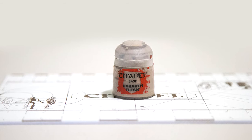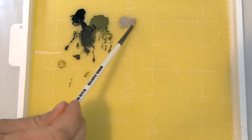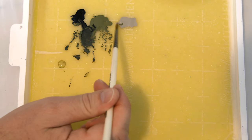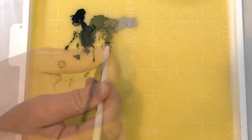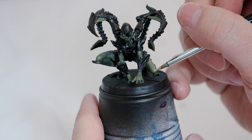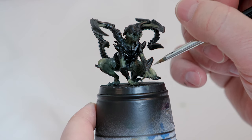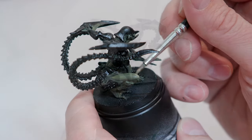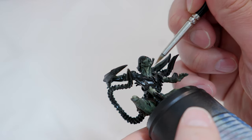Once you're done with the base skin coat, take some Rackarth Flesh and add it to the wet palette right next to the green. Create a shade somewhere between these two colors, mixing them together and adding a little water if needed. We're going to use this to go over a lot of the highlights. Just make sure you don't get it into the crevices — keep those dark. We're going to go over the tops of the legs, highlighting based on where the light is shining down on the model.